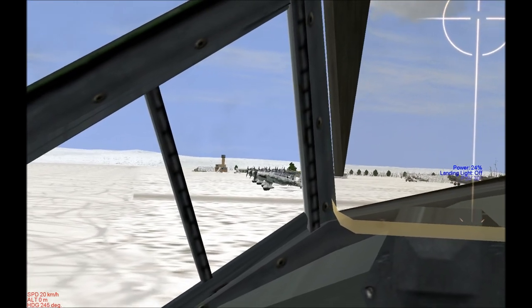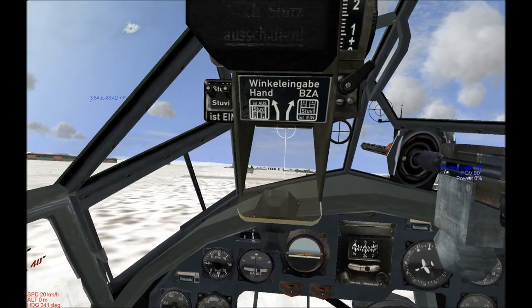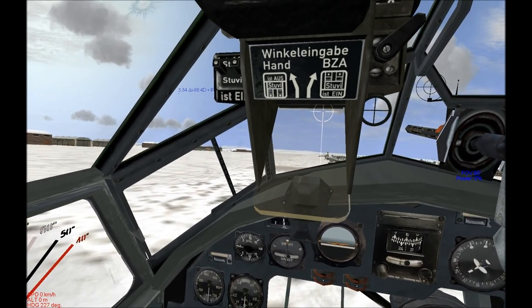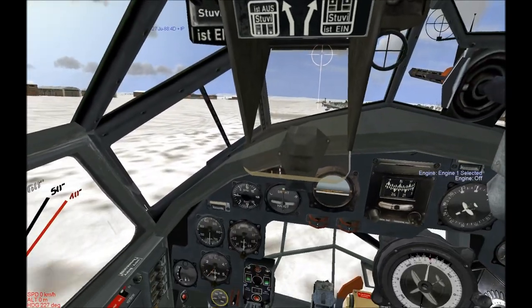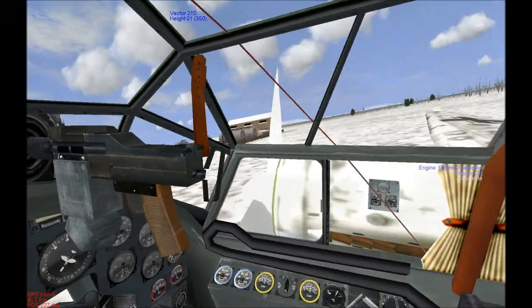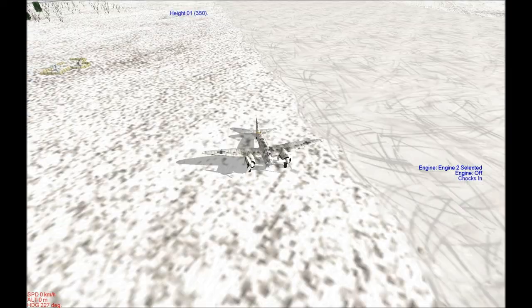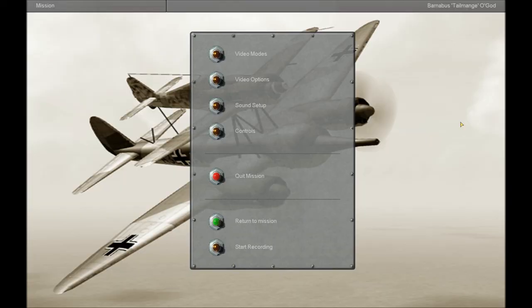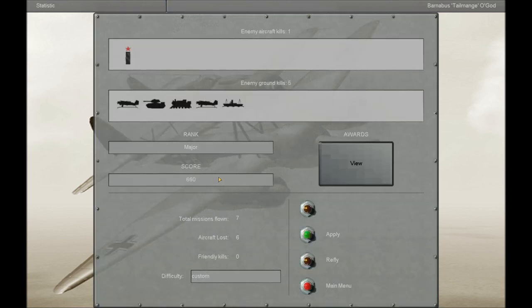We just need to taxi in. Let's come near to these Stukas — we haven't seen any Stukas in the air yet, which is a bit disappointing, because I always like to see a good Stuka flying around. Switch off the engines. Put in the chocks. And we are alive! Thank god. Excellent. So we managed to get out of that fairly unscathed and we got a ground target — we killed a ship, which is good. I'm glad about that. Well that's it — thanks for watching this episode and I'll see you in the next one.